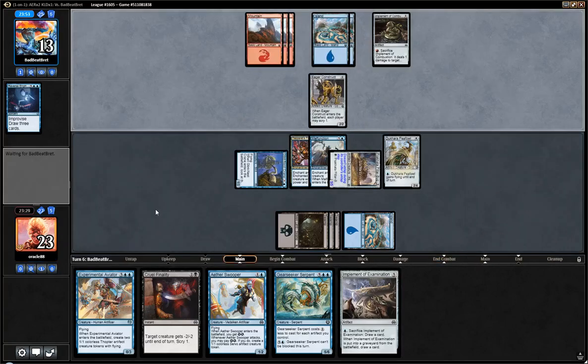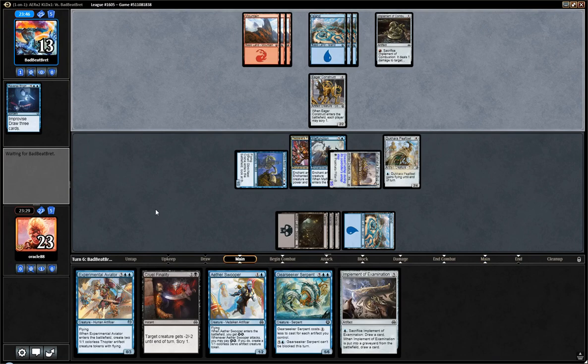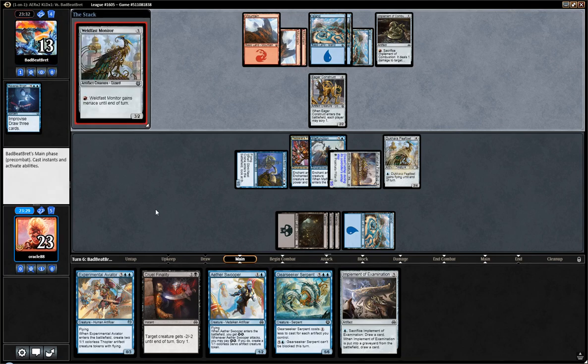Next turn, if we draw an island, we can Snake. Otherwise we can Implement Sack to try drawing lands. If we draw a black, we can go SA-Sweeper plus Cruel Finality. They draw a lot of cards off Reverse Engineer. But given my hand, I don't feel like I will be out-card-advantaged that badly this game.